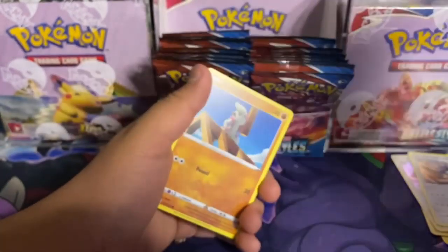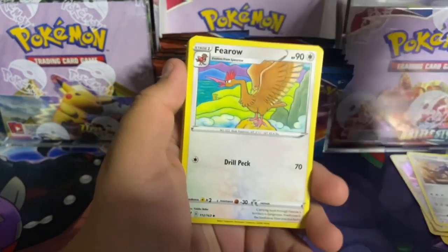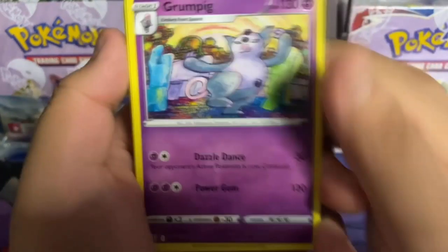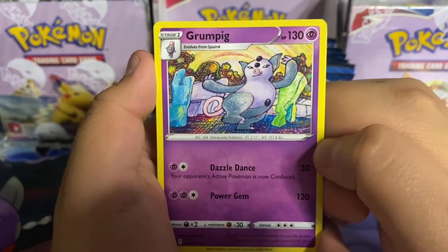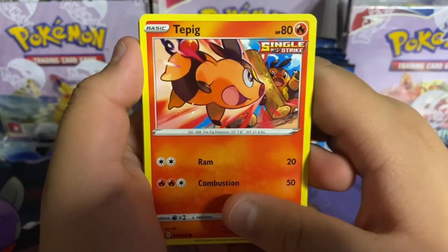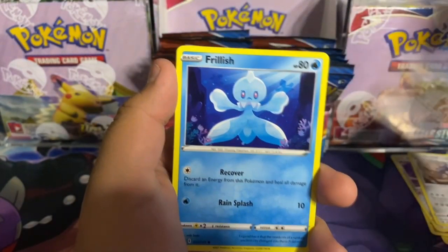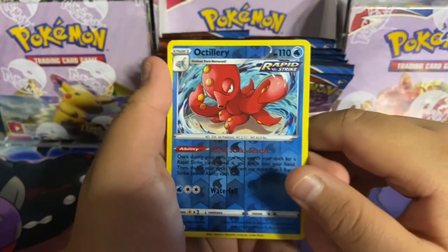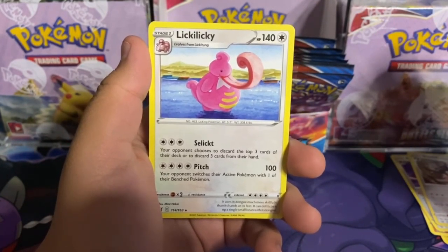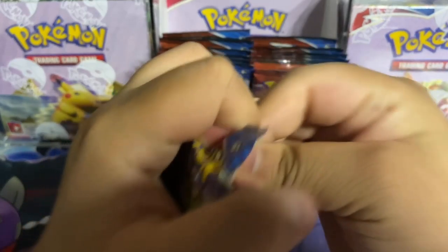Here's the code: fire energy, Pharaoh, Escape Rope. Grumpig — what the hell is that? Timber, Tepig single strike, Glameow, Silicobra, Frillish — this one's ugly — Octillery rapid strike reverse holo and a Lickilicky! Next we got a Tyranitar — I think bulky Pokémon are single strike, weaker ones are rapid strike; that's what I've seemed to learn.